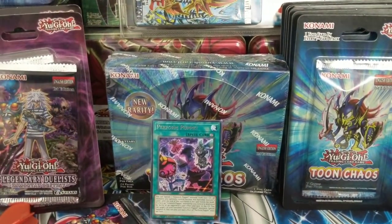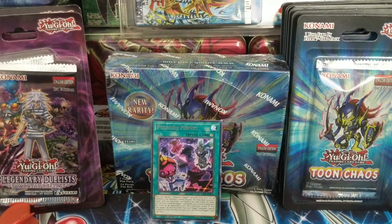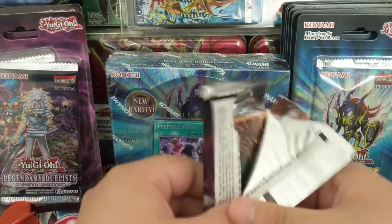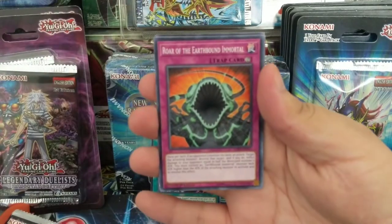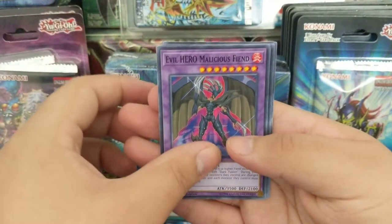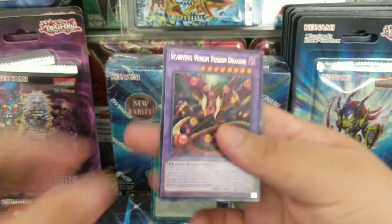I'm kind of locking this up — it's a little better when it comes to the angle, instead of having everything up front. A friend recommended me to push my camera back so I figured this might be better. Roar of the Earthbound Immortal, Zuma the Spirit, Evil Hero Malicious Fiend, Predaplant Starving Venom Fusion Dragon.